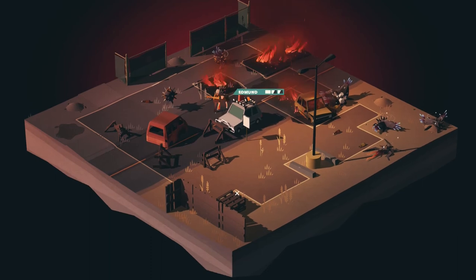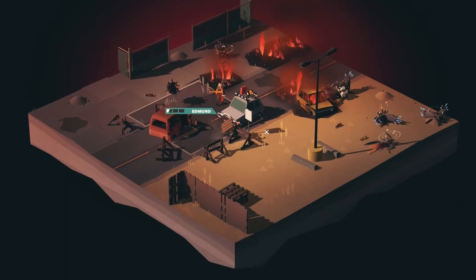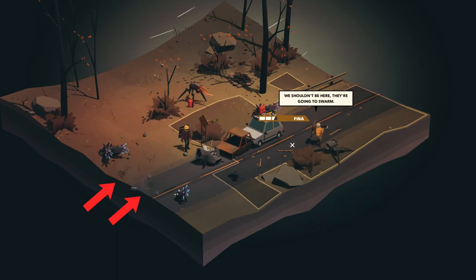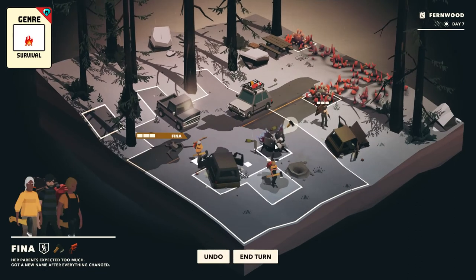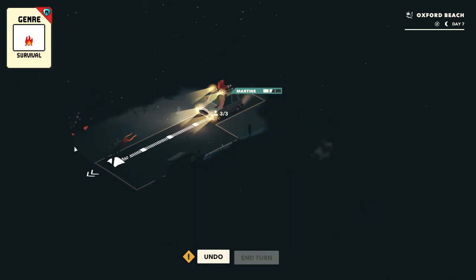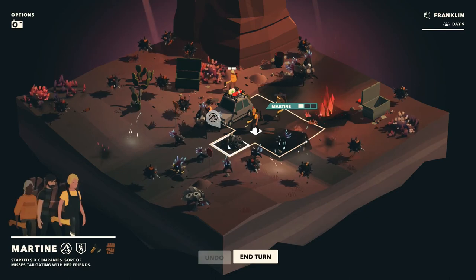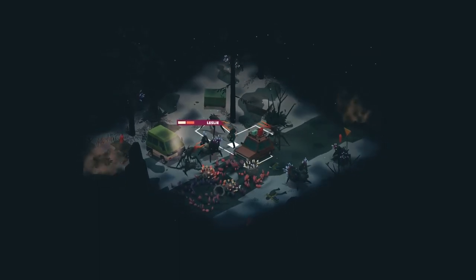In a normal turn-based game like XCOM or Mutant Year Zero, you usually try to defeat all the enemies to win. Well, if you try to do this in Overland, you will die every single time — because when you kill a monster, another one or more spawns. This is a survival game, so the only strategy that works is to grab as many supplies as you can, kill enemies only if necessary, and then get out fast, because things can only get worse. Some monsters also leave remains when they die, sometimes blocking your escape route, which usually means game over. You must not be too greedy either, otherwise it becomes really difficult to find a way out.